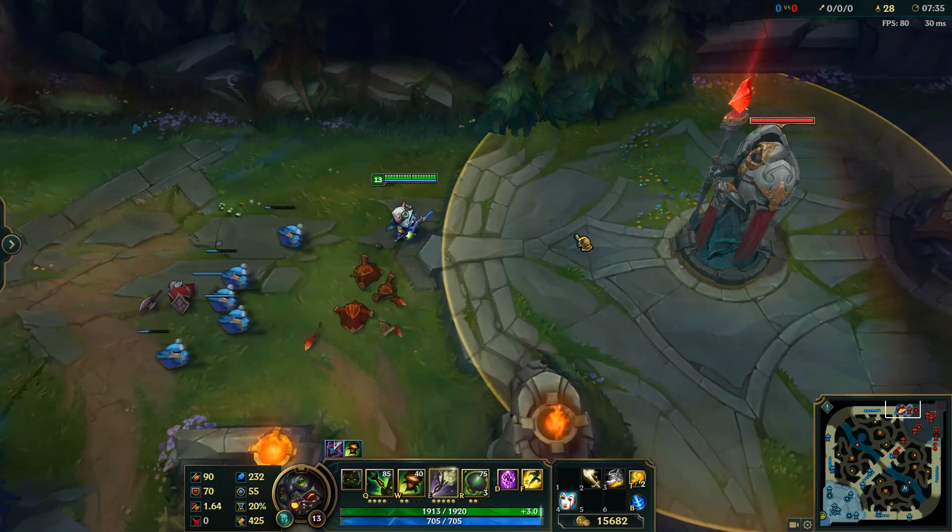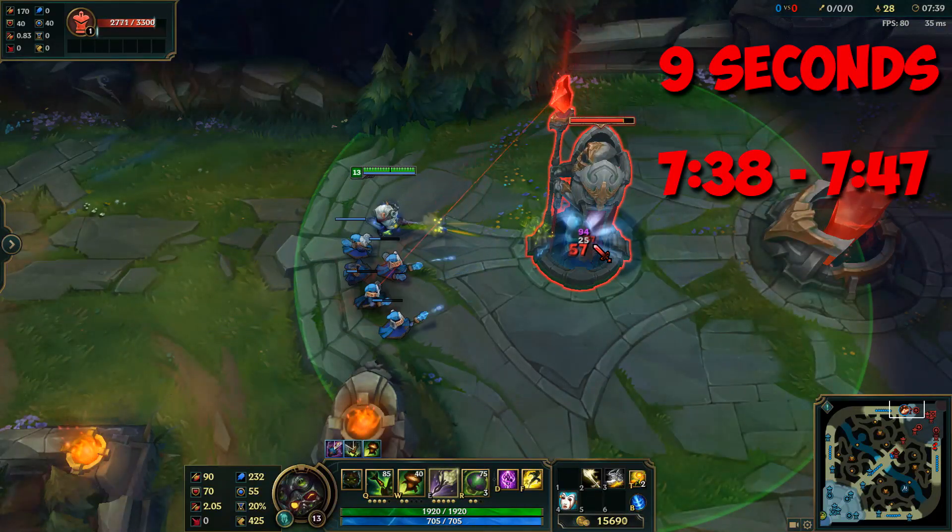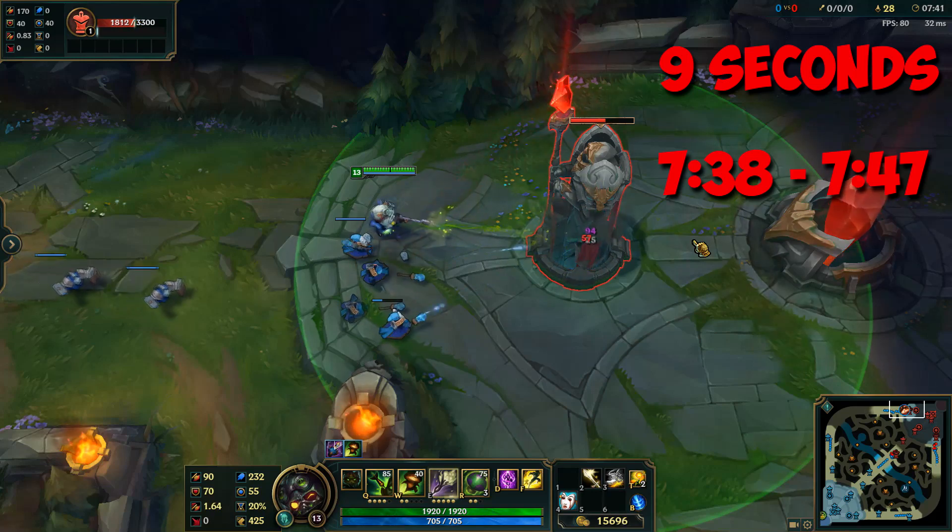This time, I will use stealth, although the wave is even smaller and has no melee minions. Because of the attack speed, we will kill this one even faster in 9 seconds.